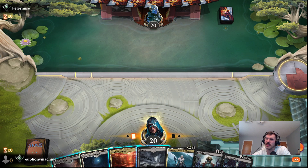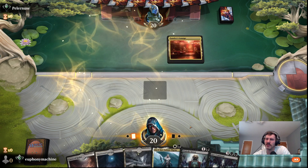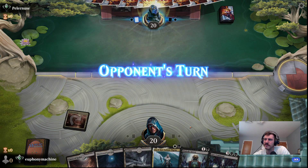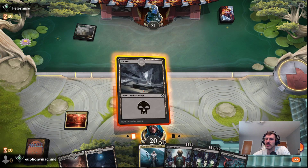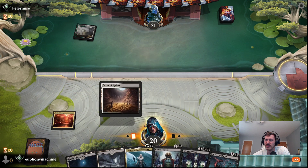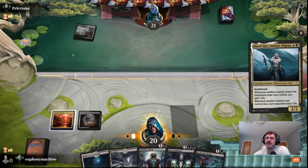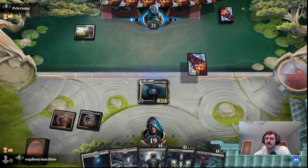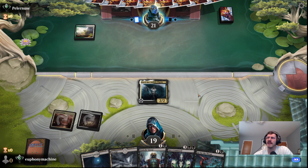Sometimes you mulligan and you just get all your expensive stuff and it feels bad. This has our black source, let's do this. Opponent possibly on maybe tokens — let's see, like a Gala Greeters maybe? Abzan. Commune with the Spirits — top of the library may reveal an enchantment. Okay, so it's Abzan enchantments.